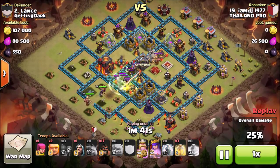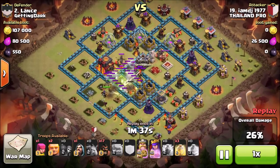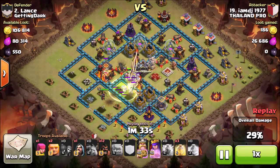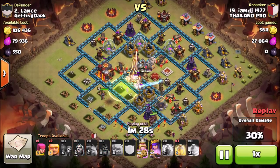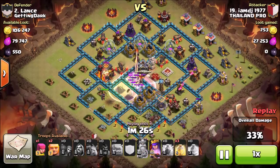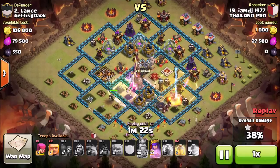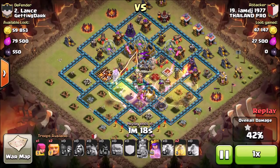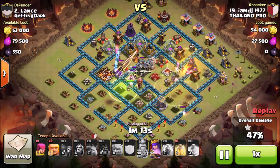He dropped a jump spell, which allows him to get all of his troops into the core. Now he dropped a lightning spell — it's definitely very crucial to bring a lightning spell because the wizards in the clan castle could really screw up your attack. He's dropped all of his Giants at the bottom and they're going into the core. They took out some of the spring traps and now they're triggering another giant bomb.